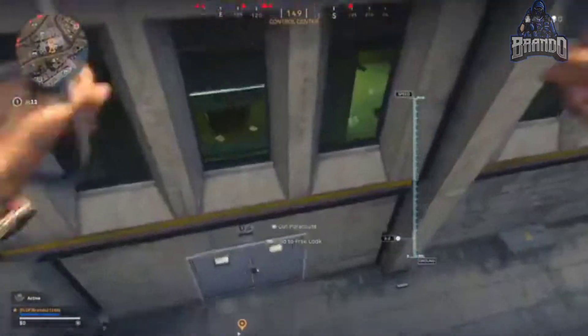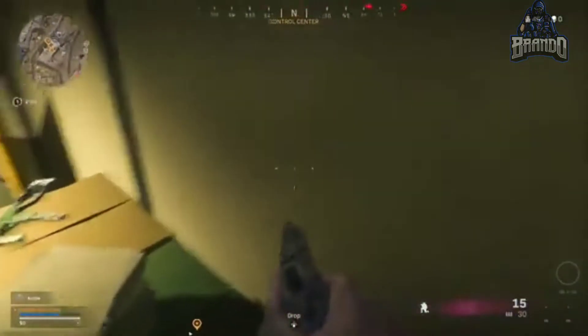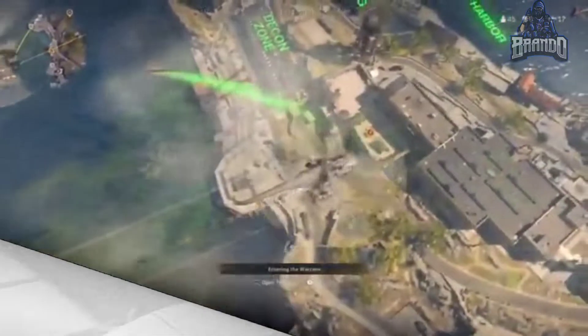Next location, we're going to the office building in the Control Center. Jump through these double doors right here, jump into the office, hop up on here, and get the new MAC 10 Rapid Fire SMG blueprint as well.